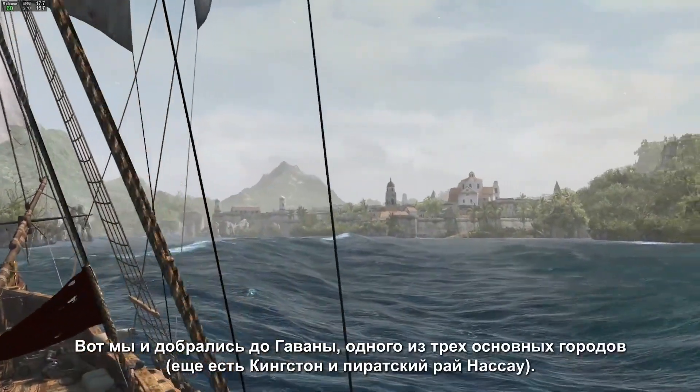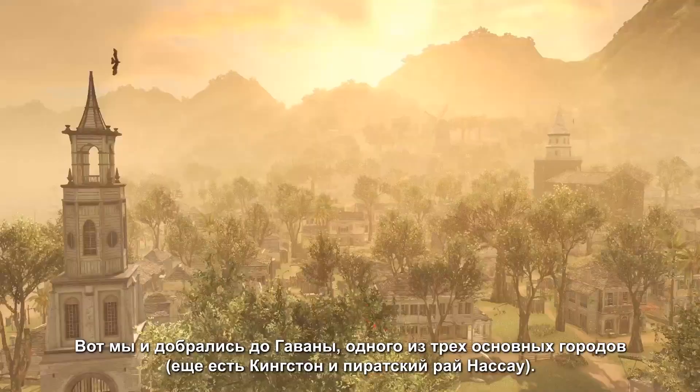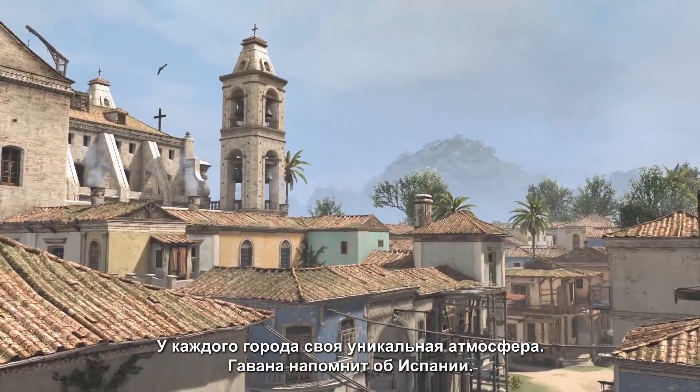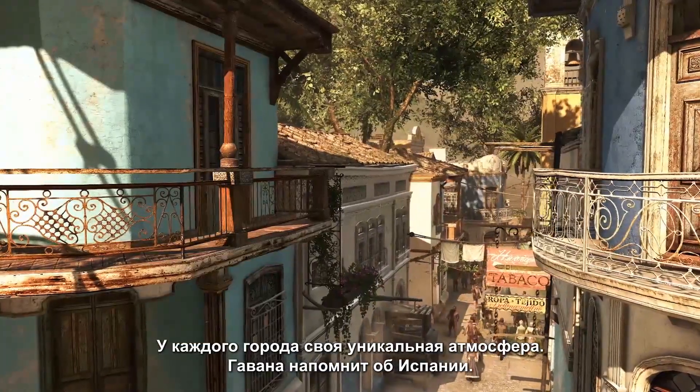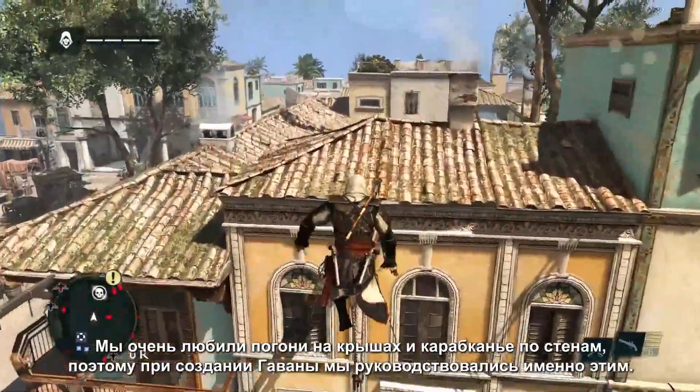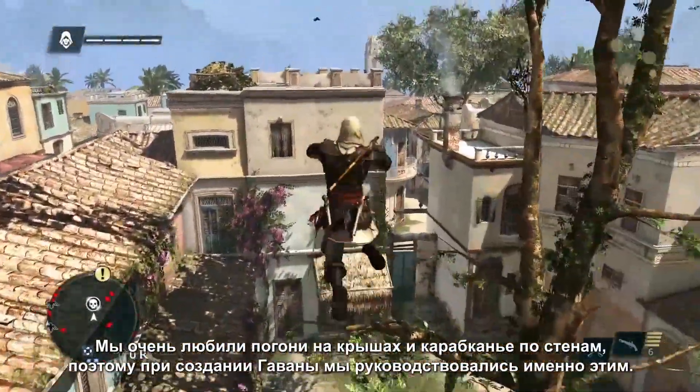Now that we've finally reached Havana, one of our three major cities along with Kingston and the Pirate Haven Nassau, each city has a unique flavour and feel. Havana is a Spanish-styled city. It was built as an homage to the cities from AC2. We loved the roof running and the verticality of those cities, so Havana was built with that in mind.